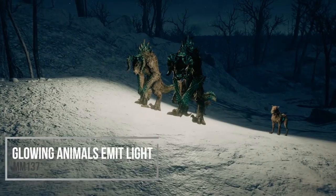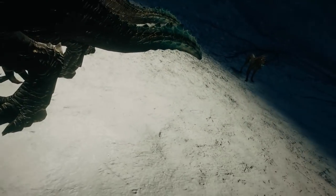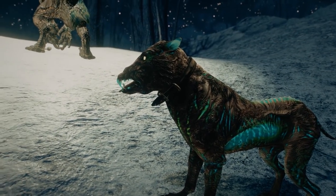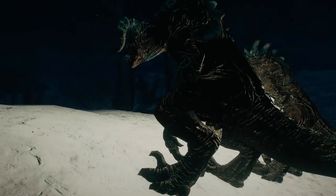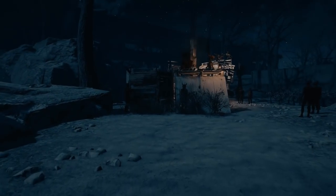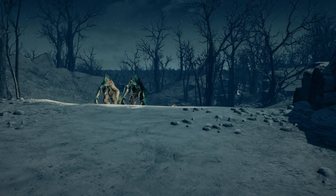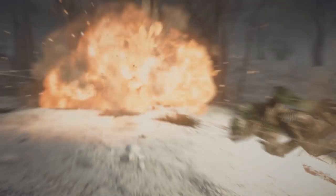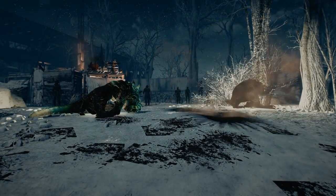Then we have Glowing Animals Emit Light, and this one pretty much does what the title says. Glowing animals in Fallout 4 will now radiate light outside of their bodies. The color depends on what color that animal is — you can get the same color or red or blue tinted ones — and how much light is emitted depends on the animal's body size. It's a fairly small change that achieves two things: you'll be able to detect these animals in the wild way easier, but it also makes them way more formidable. When you see that glow, you know something powerful is coming.